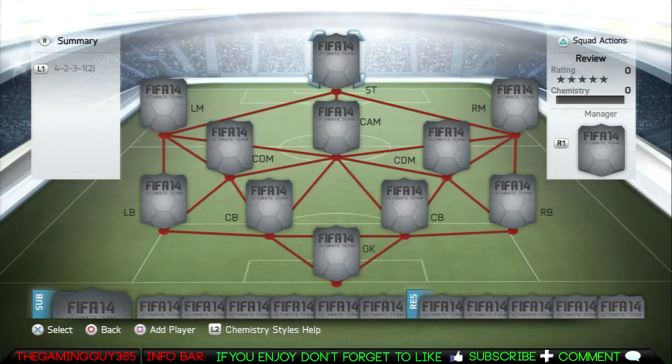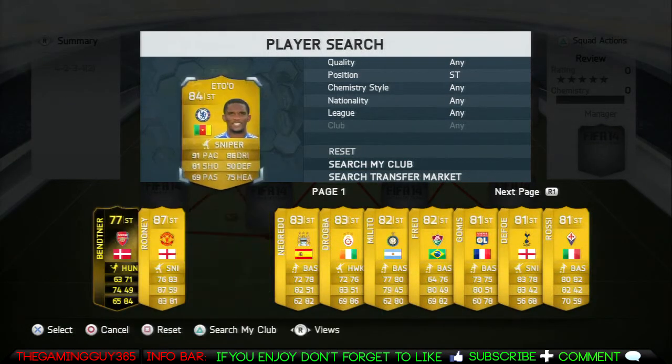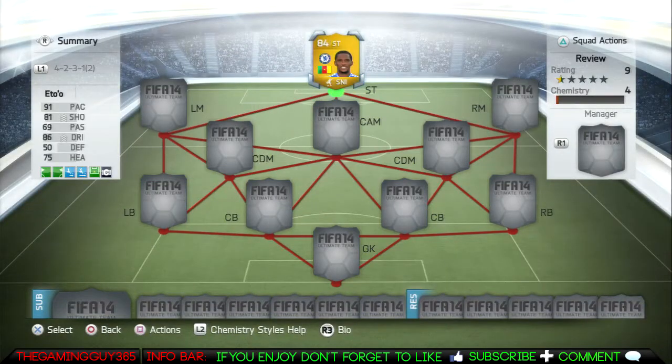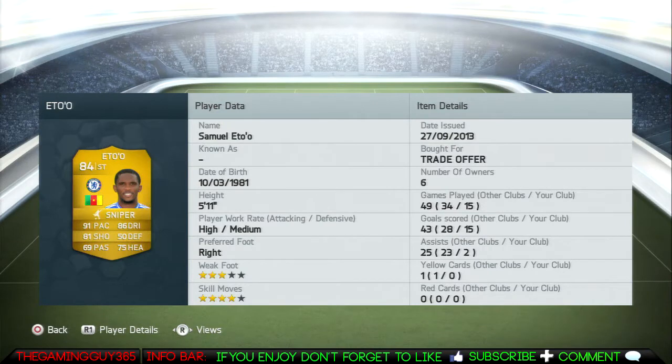Hey, what is going on YouTube, this is gameguy365 and I'm bringing you my 84-rated Samuel Eto review. Samuel Eto plays for Chelsea, costs around 50,000 coins, he has 91 pace, 81 shooting, 86 dribbling, 4-star skills, 3-star weak foot.